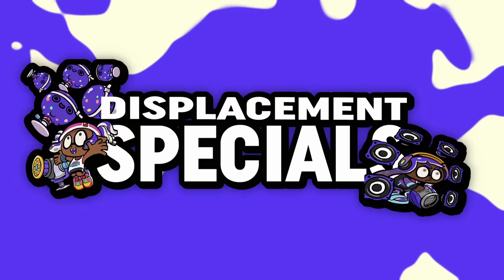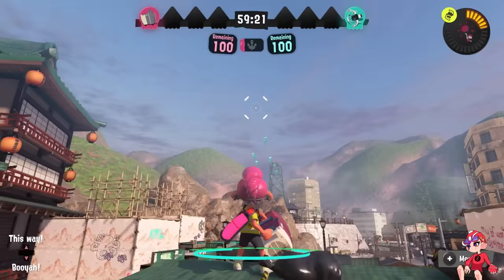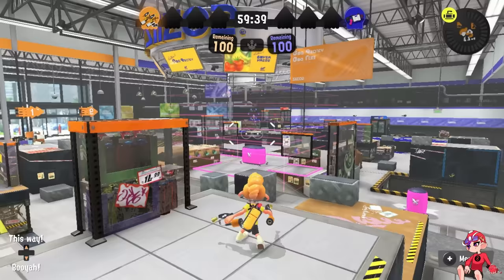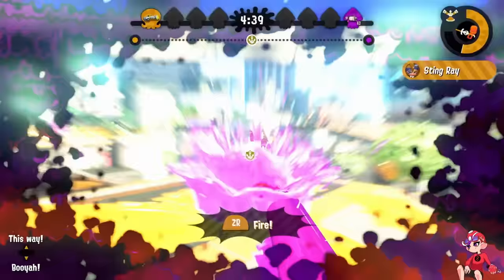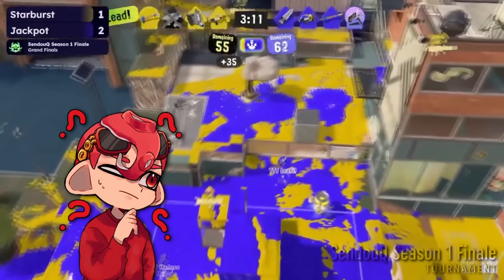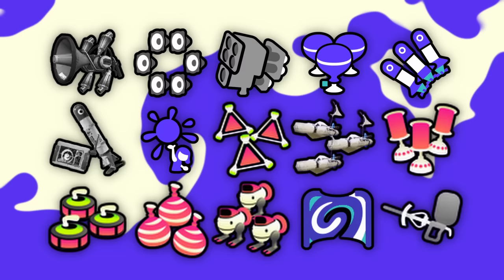Finally, is the category that needs the most cuts — Displacement Specials. This has Killer Whale, Killer Whale 5.1, Tenna Missiles, Super Chump, Triple Inkstrike, Vanilla Inkstrike, Booyah Bomb, Bomb Launchers — yes, all of them — Splattercolor Screen, and Stingray. First off, I'm gonna cut literally anything with Global Range. I think that generally, Global Range is a bad design decision. Having people use specials close enough to where they can interact with other people is just generally smart, and now that we've had metas without Global Range Displacement Specials, it's clear we don't need them. This knocks off original Killer Whale, Killer Whale 5.1, Tenna Missiles, the original Inkstrike, and of course Stingray — not like it had a chance anyway.